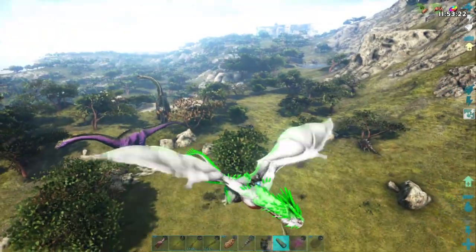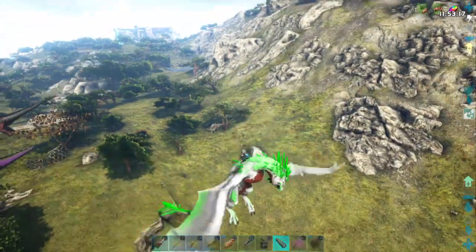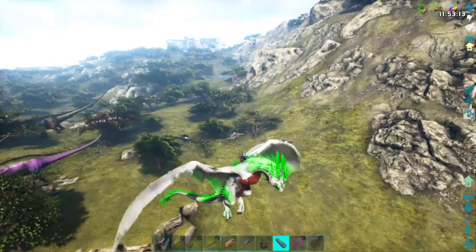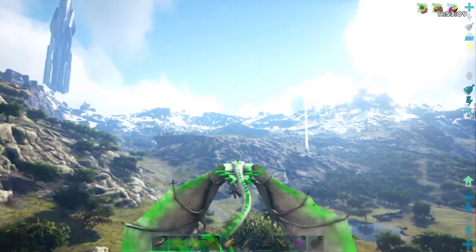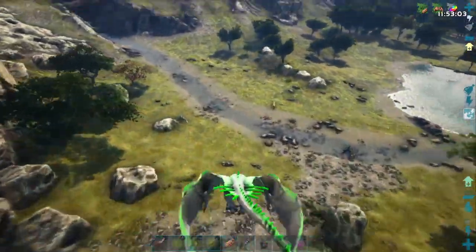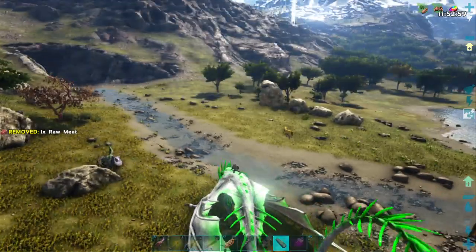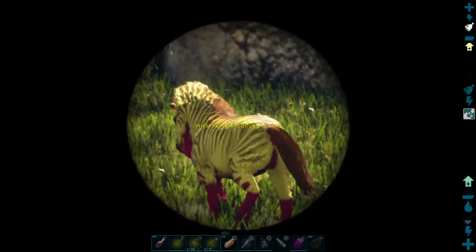There's a Tech Stegosaur — level 66, not a great one. And a Tech Parasaur — not a very good one either. Those are the only Tech creatures I've tamed so far. That could possibly be a Unicorn but it's yellow instead of white. It is a yellow-colored horse, really yellow — level 15, yellow and red.